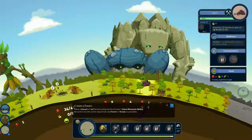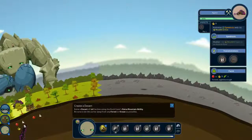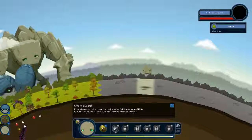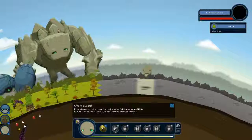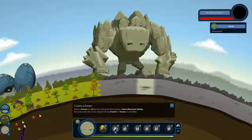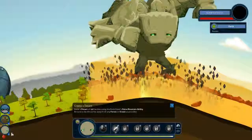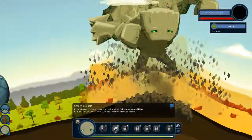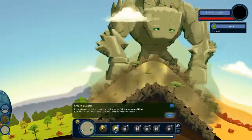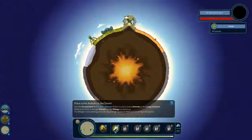Create a desert. Raise mountain ability away from the ocean. Raise a mountain over here.